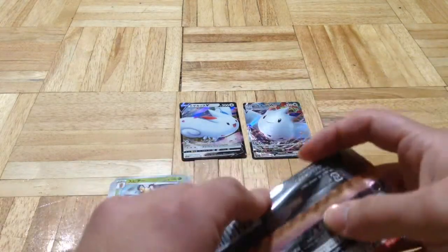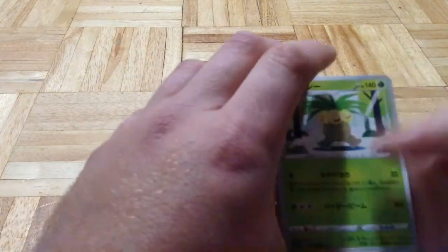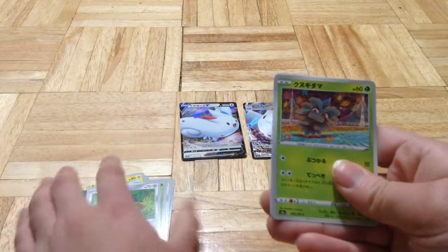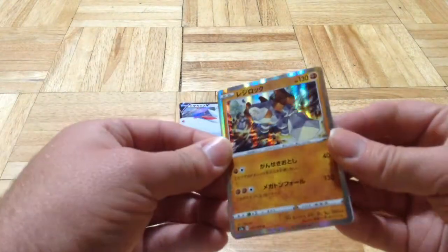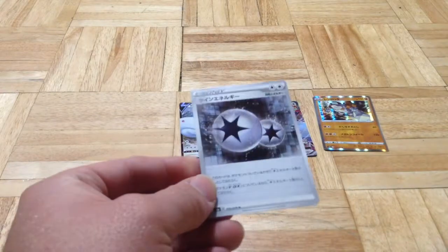Alright, pack number two. The trick is two from the back. Okay, we got Exeggcutor. Pine-something? I don't remember. Electric. The holo — don't remember, sorry. I can't really think right now. Pack number two.